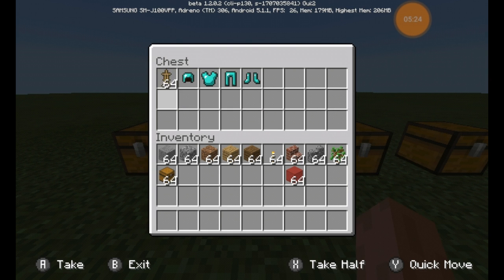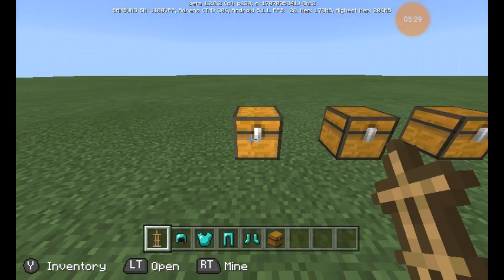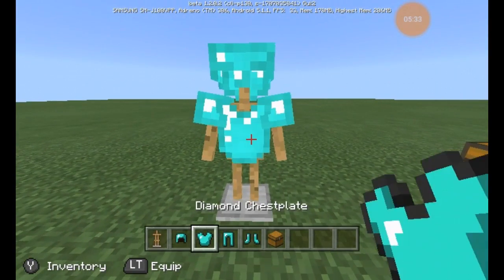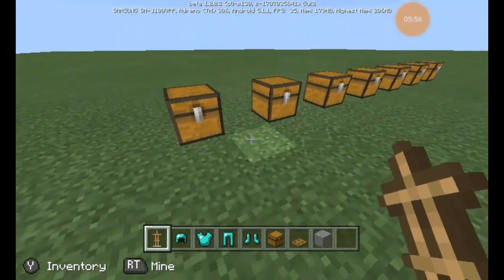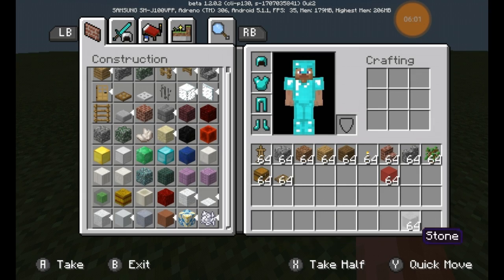The next thing is armor stands, which I was super hyped for because there was an idea I wanted to try with this. If you put down an armor stand, you can just go like this and throw your armor on there, and it looks pretty cool.